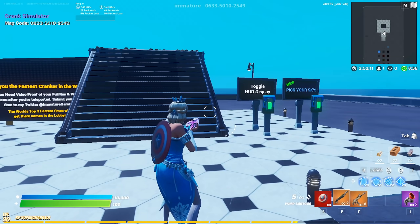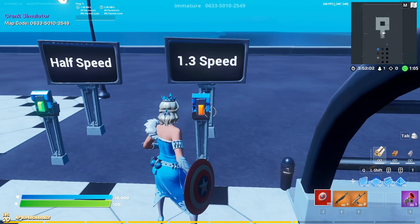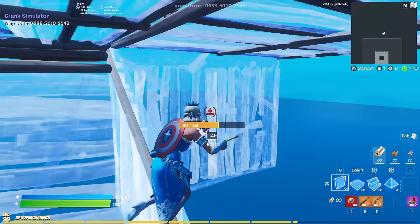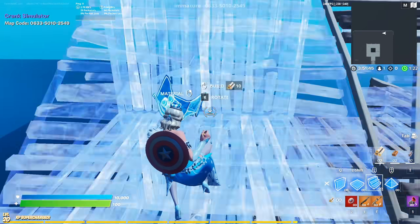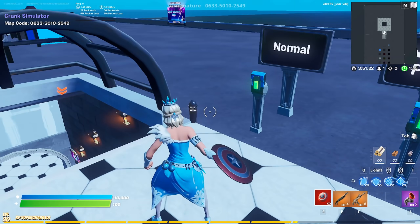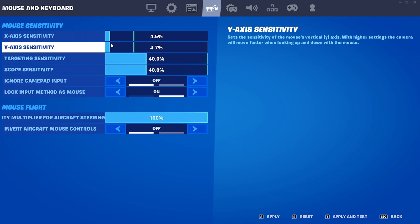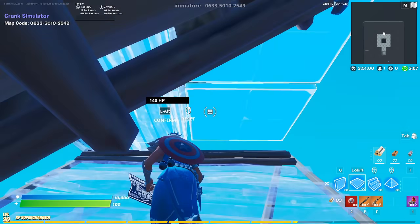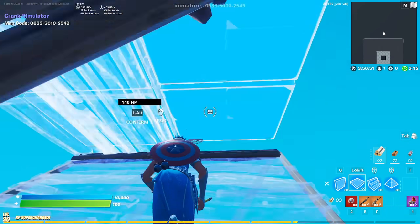Another map that's really useful if you get bored of cranking in creative is this realistic crank map — the crank simulator. Set it to 1.3x speed, which gives basically the pepper speed effect, so you have to do everything a lot quicker to keep up with yourself. Practicing cranking with pepper is a really useful skill to have, especially with chili chug splashes in the game this season. You can also go back to normal speed, halve your sensitivity down to about 50% — so if you're on 9%, take it down to 4.5 — which forces you to use a lot more mouse movement, getting you in the habit of really efficient crosshair movement. Make sure you change back to your normal sensitivity after doing this for about 5 minutes.